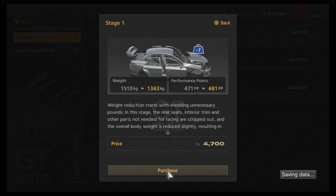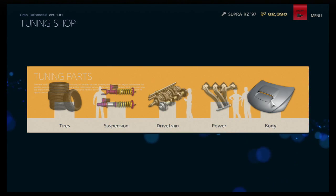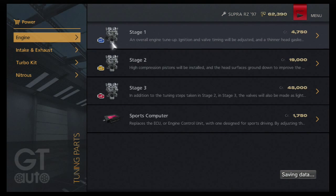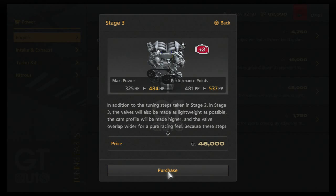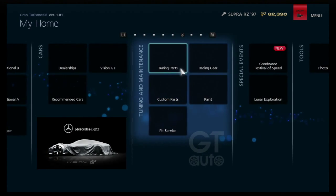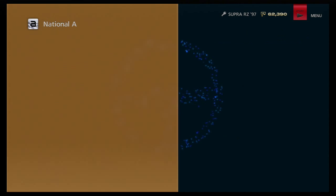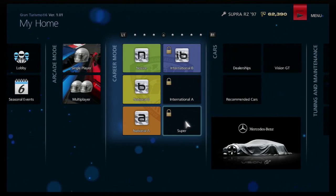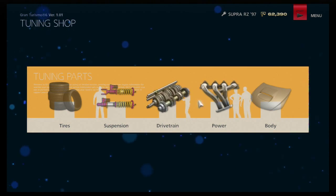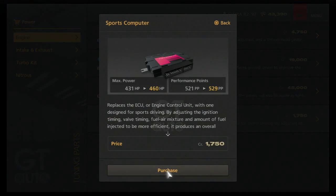Stage one weight reduction - that drops it down almost 200 pounds, I'll take that. For power, let's do stage two. That brings it up to 521 horsepower. Let me see what the next bracket is for the A class in terms of racing. So 500 PP - it can be anywhere in the 500 range. Let's see, can be 599 with around 500. Okay, 521 sounds a little bit easier, let's do that.